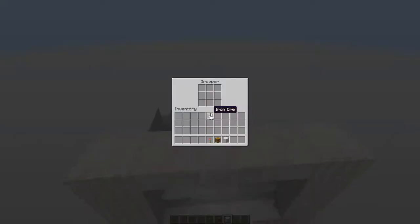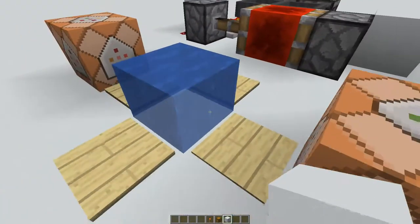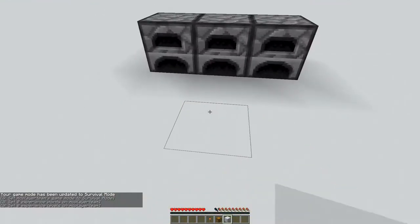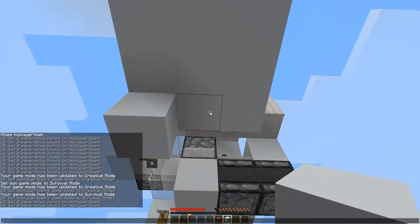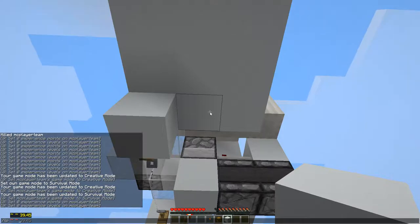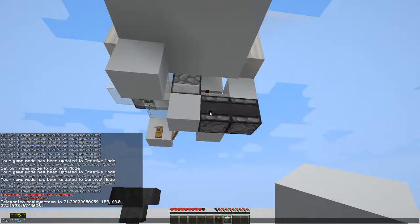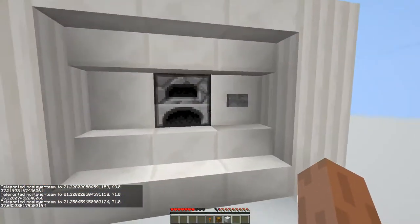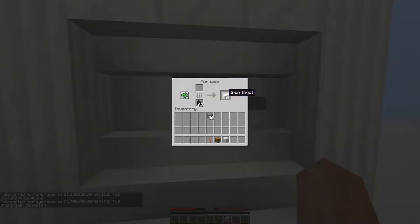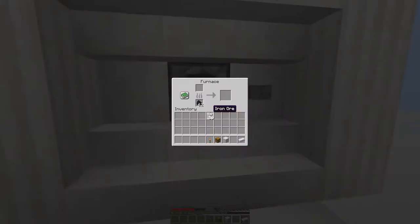That's the idea — you have to use stairs here if you want them to look good, and you have to have a block right here. So let's go to survival, clear all our levels, and go up there. If you pick this iron ingot up, it is not going to give you one iron ingot's worth of experience — it's going to give you eight of them. There you go. That's how this thing works.